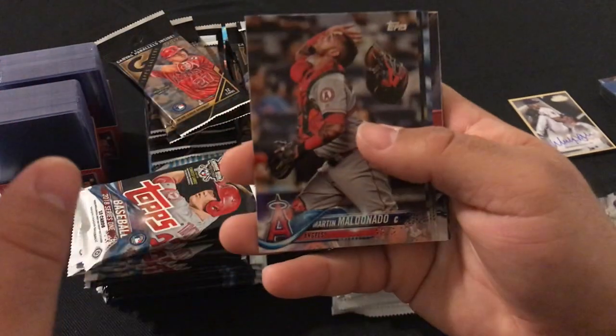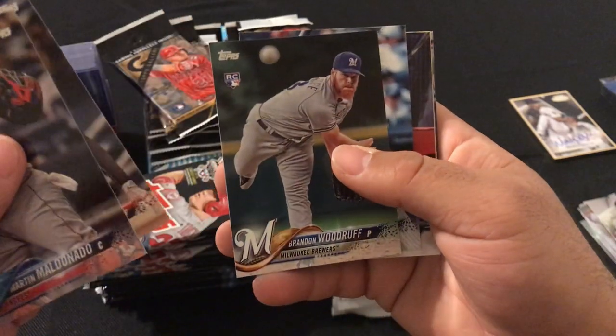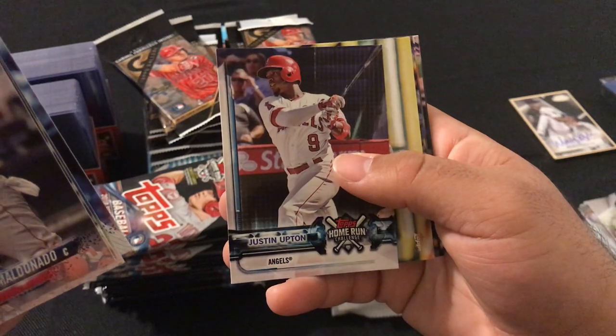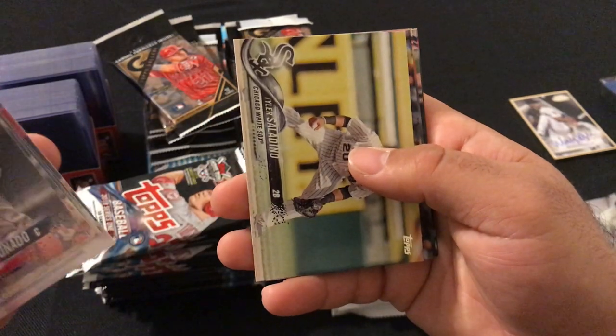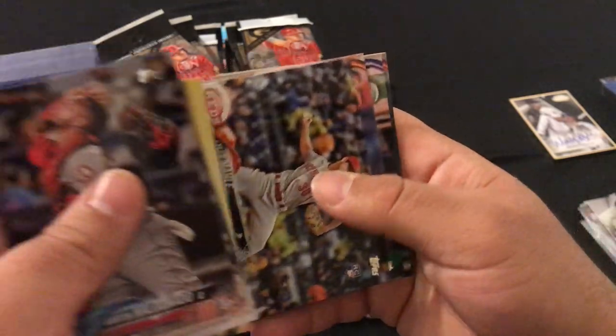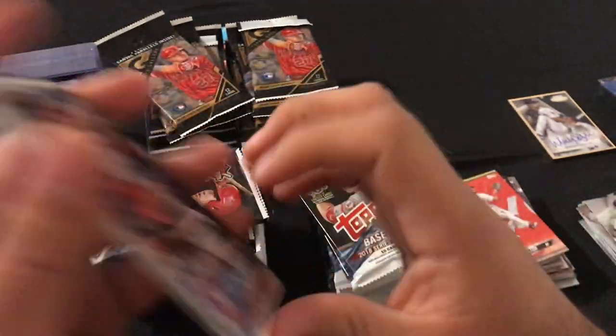Next pack: Martin Maldonado, Christian Yelich, Brandon Woodruff rookie card, Clint Frazier rookie card, Justin Upton, Tyler Saladino, Tyler Molly Kid rookie card, Johnny Cueto, Nolan Arenado, and Dexter Fowler.